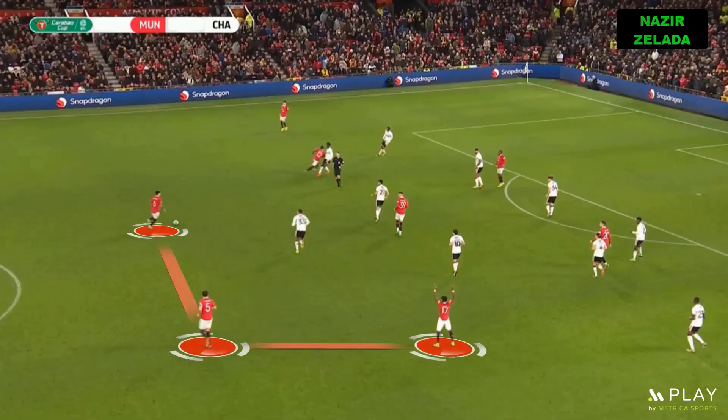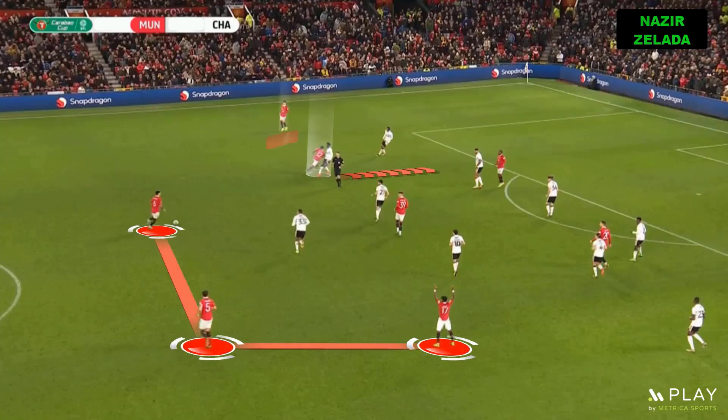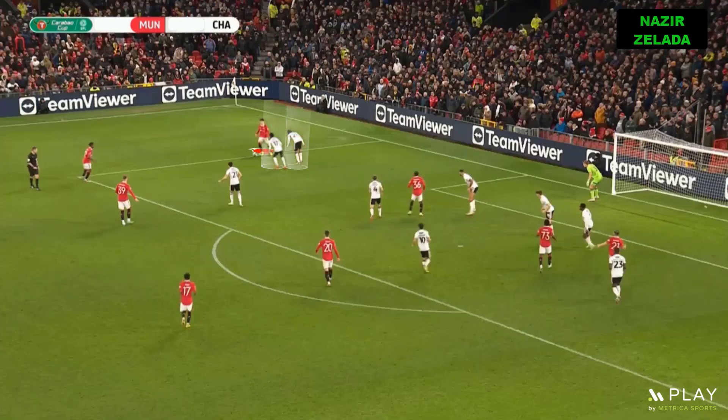When the opponent dropped back to their box, the centre-backs advanced. It was important that the midfielders and the inverted full-backs made movements without the ball, because they attracted one player to create space for Garnaccio. When he received the ball, two players closed him down, but this created space near the box for his teammates.